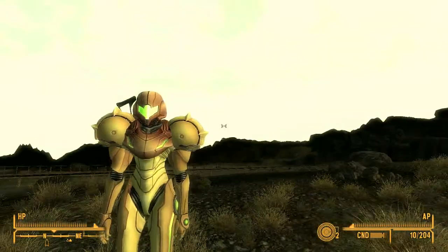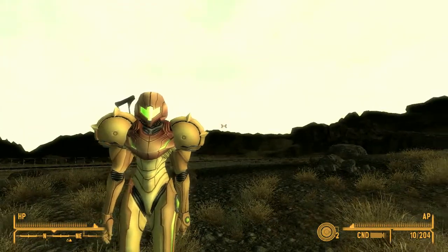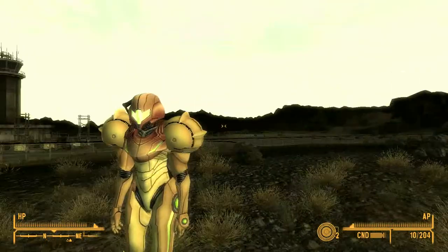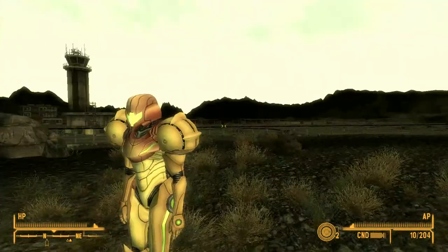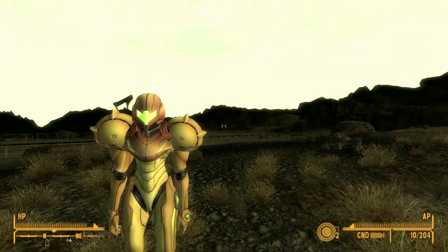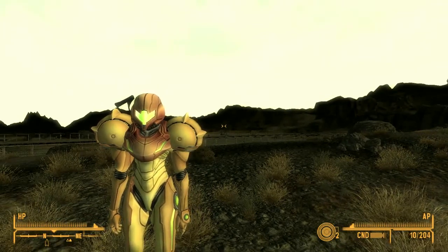So whenever I saw it, I downloaded it immediately. I kept the mod file and I uploaded it to Forshare, so you guys can still download it. I have no idea where you're supposed to find this armor in the Wasteland — I didn't happen to get that bit of information. However, it can be obtained through the console commands, and I'll put the console commands in the description down below as well.